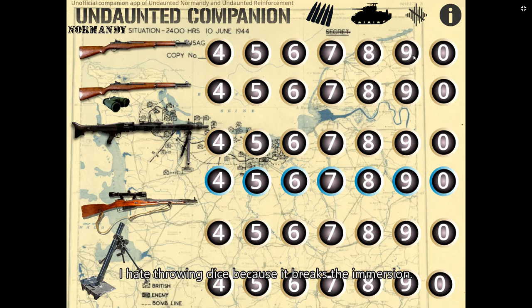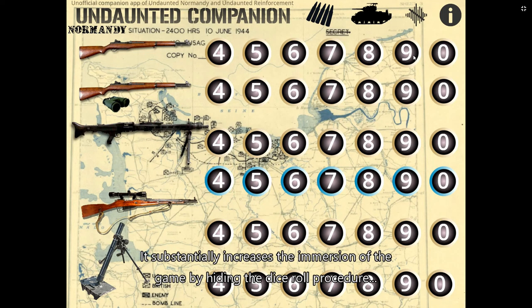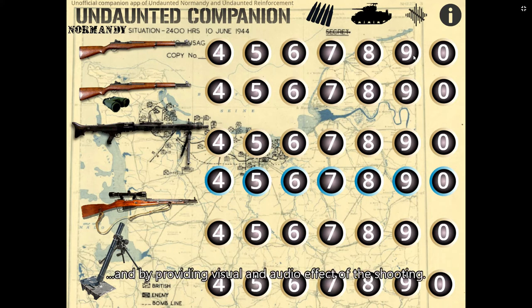I hate throwing dice because it breaks the immersion. Throwing dice always reminds me of the luck factor and reminds me that it is just a game. This companion app throws the dice for you in the background and shows you whether it is a hit or a miss with visual and audio effects. It substantially increases immersion by hiding the dice roll procedure and providing visual and audio effects of the shooting.